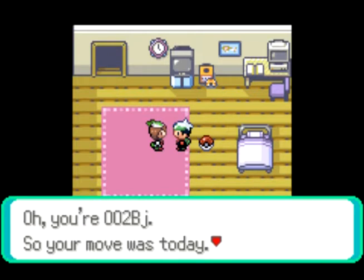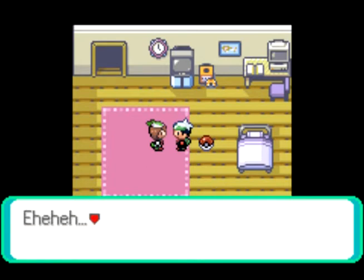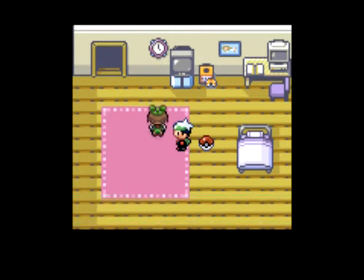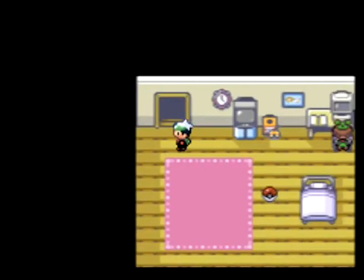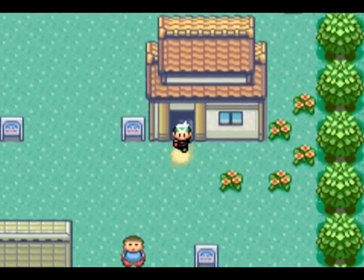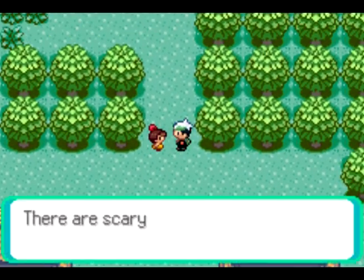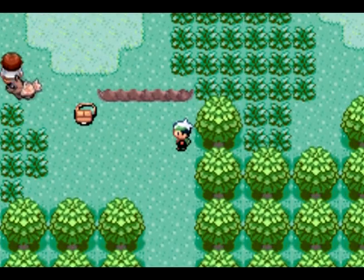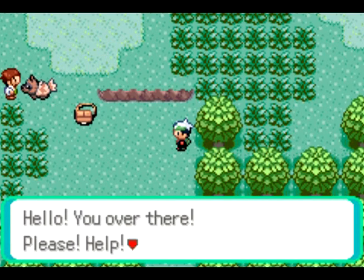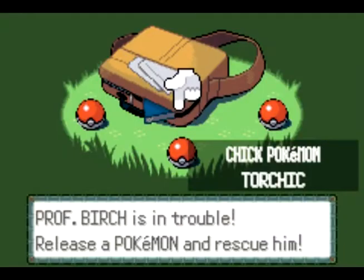This is your rival for the game — May, if you chose to be a boy, and Brendan, that was his name, if you chose to be a girl. Unfortunately you can't steal that Pokeball, which is a bit of a shame, but that would kind of make you out to be a bad guy. Now we go up here to this little girl who says there are scary Pokemon outside. And now we see Professor Birch being chased by a Zigzagoon of all things. Interesting — in Ruby and Sapphire it was a Poochyena, and they changed it to a Zigzagoon in Emerald for some reason.